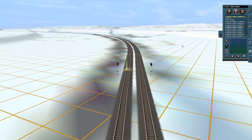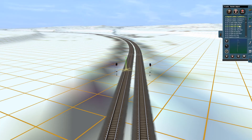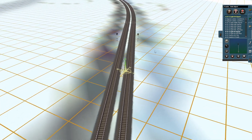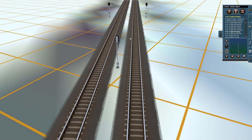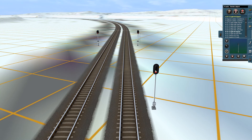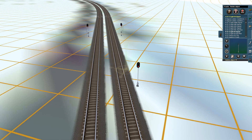The other signal type is a number 4, which you cannot pass — it has no placard down here. There's just a normal single number 4 signal. That's basically how I set up my signals. Those are the three signal types that I use.